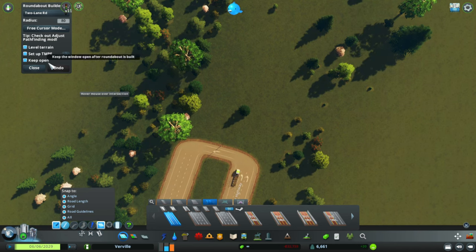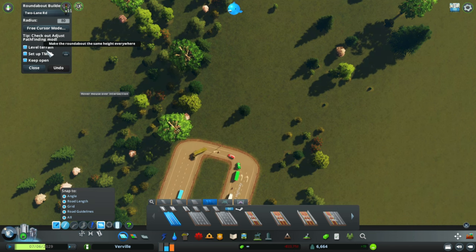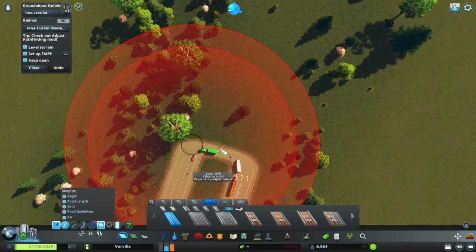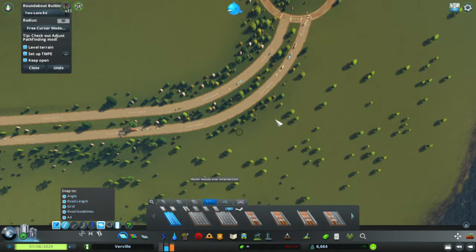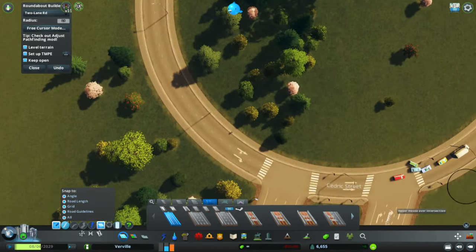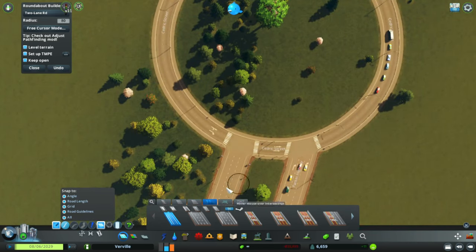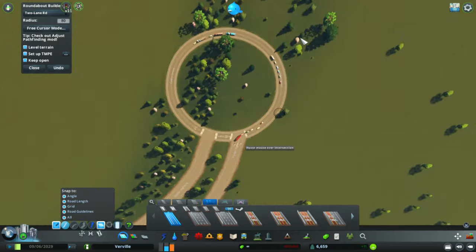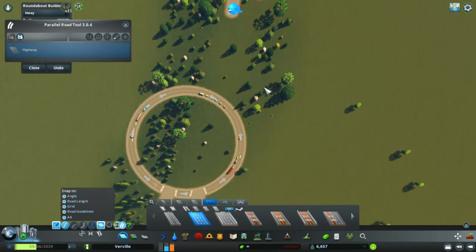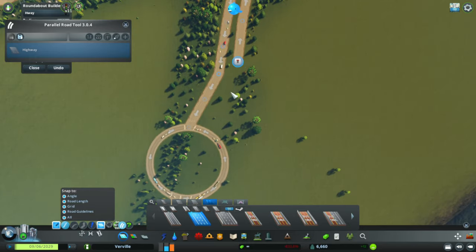Keep the window open after the roundabout is built. The 'Level Terrain' option makes the roundabout the same height everywhere, which is pretty handy. Now I'm making the roundabout — it's a two-lane roundabout — and people are already using it. Now I'm going to connect all the roads up to the roundabout.